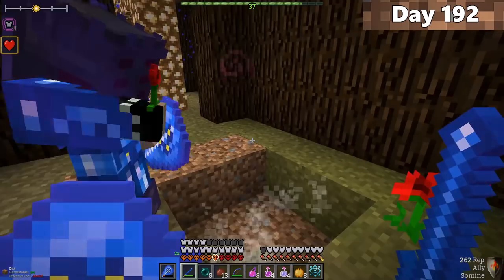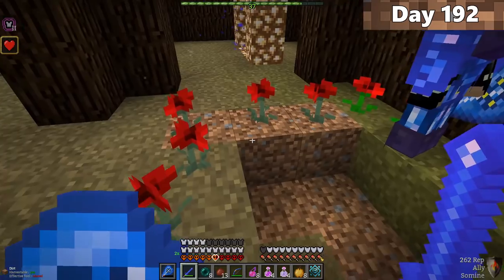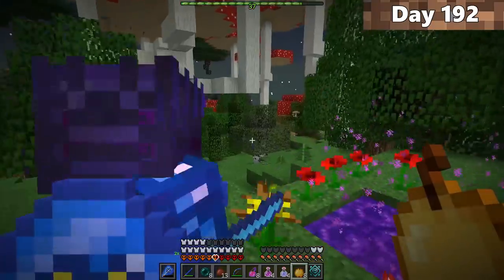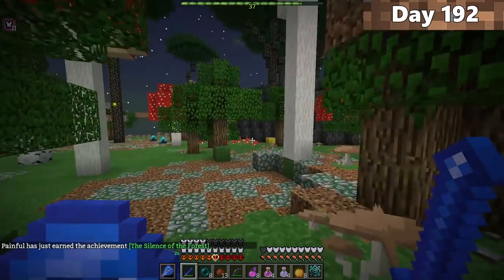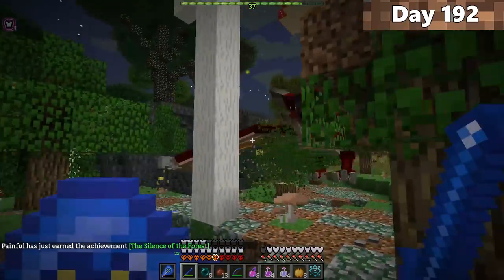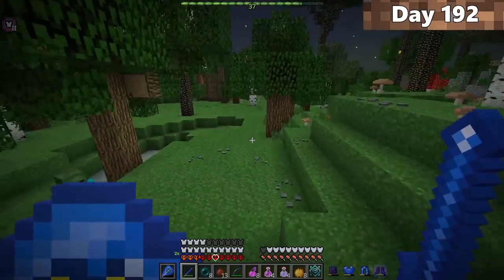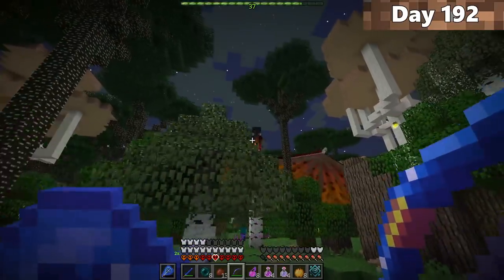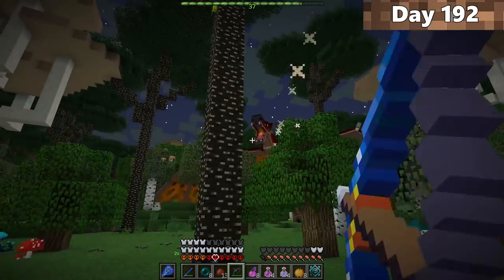Now it was time for our third objective — eliminating a stage four fire dragon — which required entering the twilight forest. After entering, Forrest and I discovered a dragon cave. While waiting for Forrest, a dragon came flying out directly at us. We were extremely caught off guard. There was only one thing to do — fight this dragon. There was no running away.